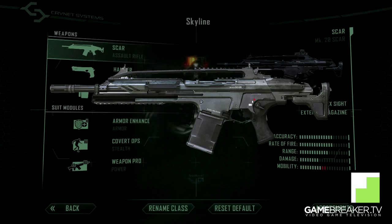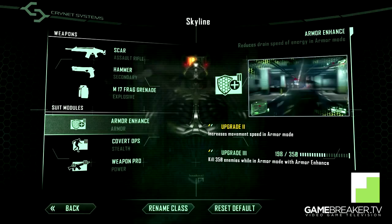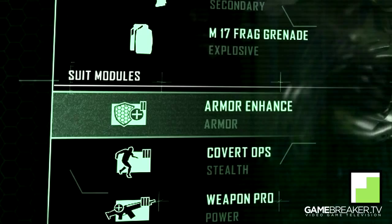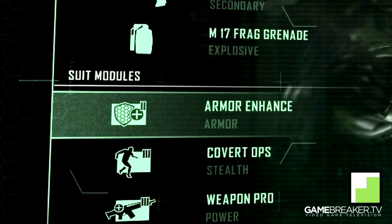Looking at the modules for this map, the first one is Armor Enhanced, and that is sort of a given on this map. It is a close to semi-close corner map and you will encounter people almost everywhere. Being able to reduce the drain speed of your energy while still being in Armor Mode and also get that increased movement speed while in Armor Mode will help you out tremendously.